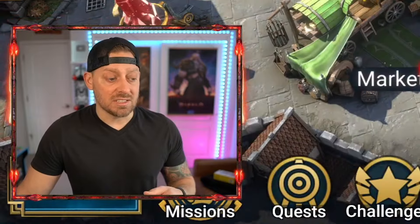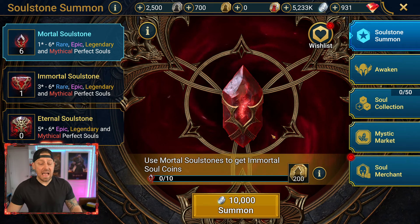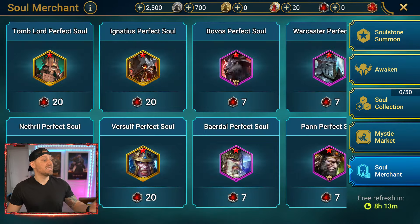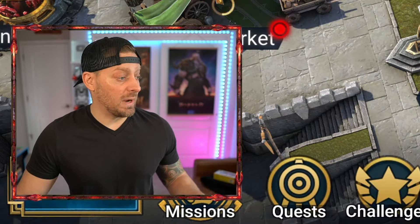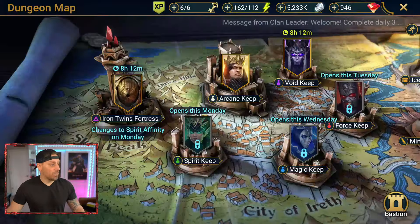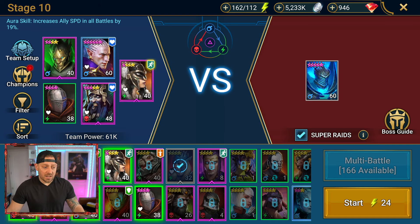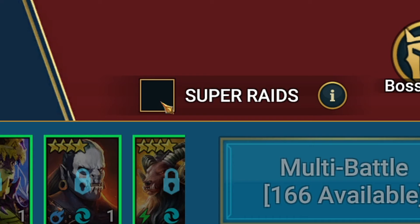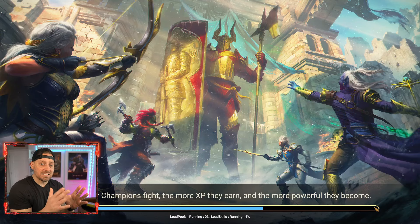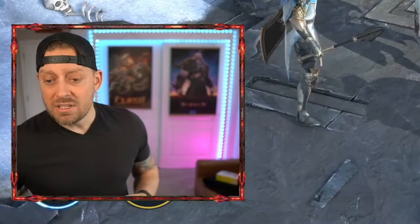Now it's time to put things to the test. By the way, we've unlocked the Altar of Souls. I haven't even touched this thing yet — we haven't done anything with it yet. We need to learn about this thing before we start just messing things up and wasting stuff. But we're going into the dungeon right now and we're going to go against the Ice Golem. We're going to try and push — we're going to level 10.